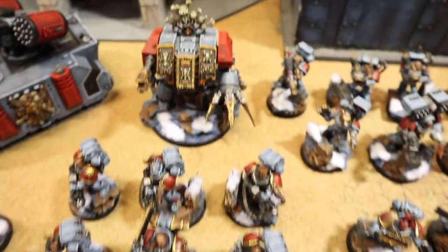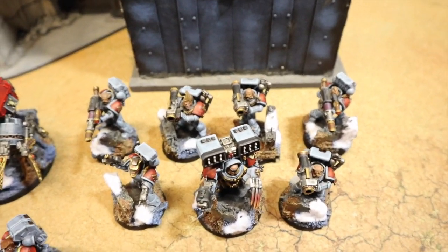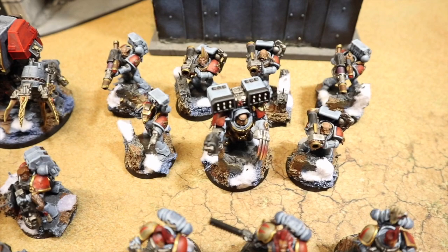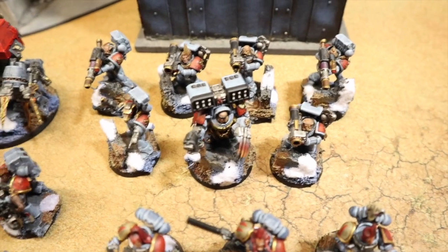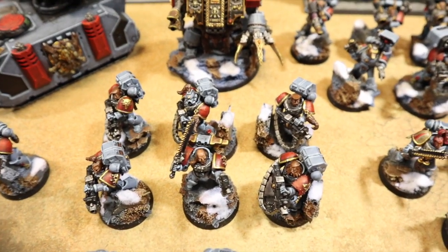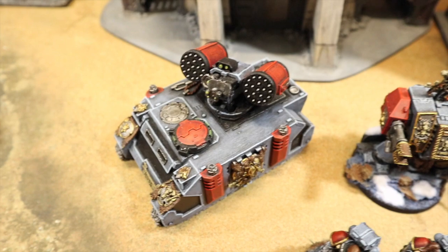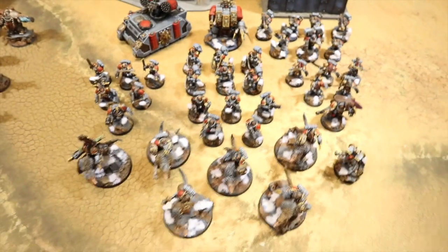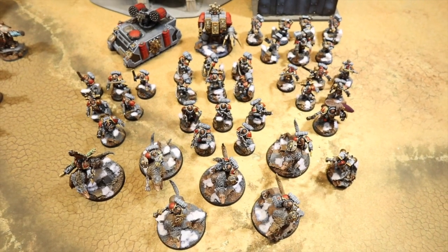Then there's a heavy detachment led by Bjorn the Fell-Handed - true claw, lascannons, flamethrower. Next to him, Long Fangs: three with rockets, two with lascannons, and pack leader. Then a Wolf Guard Terminator with rockets, wolf claw and storm bolter. Another Long Fang squad of six - one pack leader and five with heavy bolters. Finally, at the back, the Whirlwind with vengeance rounds, which is strength 7, AP-1, damage 2.